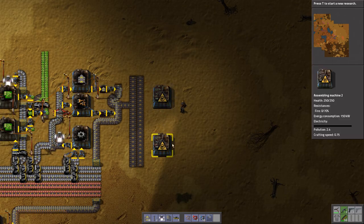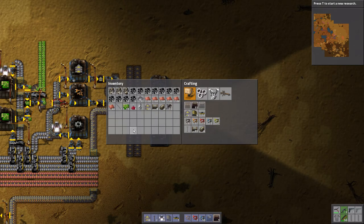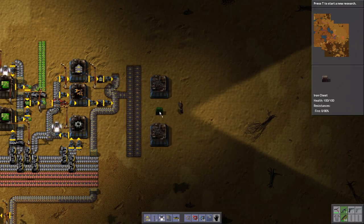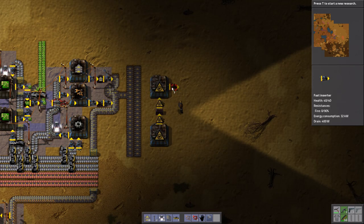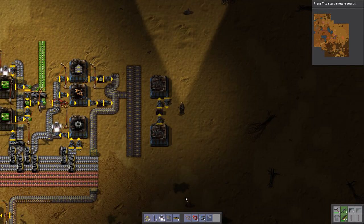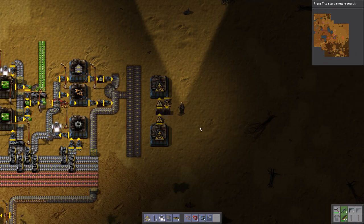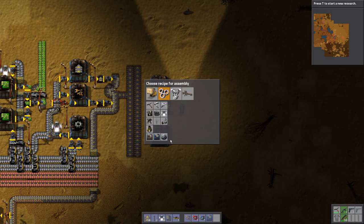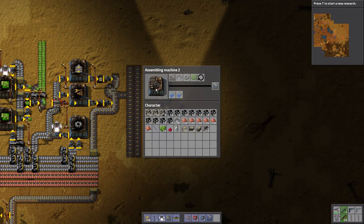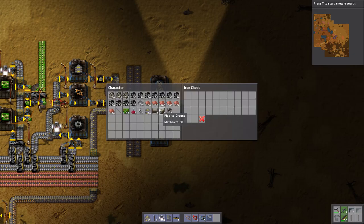Something like this, with a box in between. So it'll do something like that - another box there. This will be making normal assembling machines, and this will be making the fast ones. I do want to have some normal assembling machines as well.